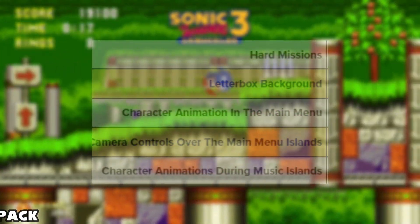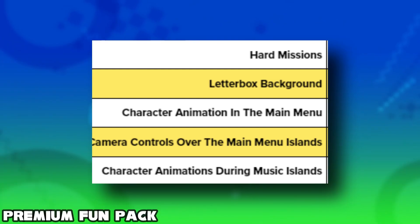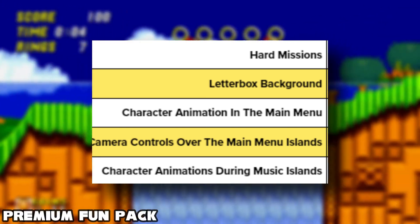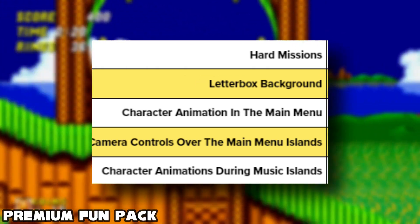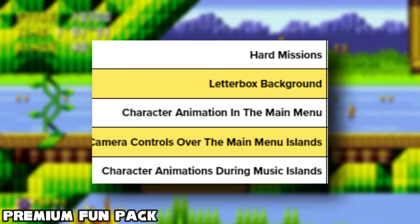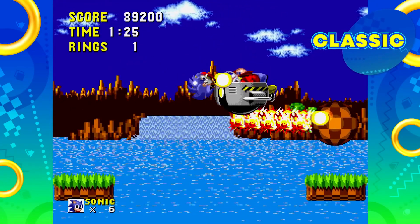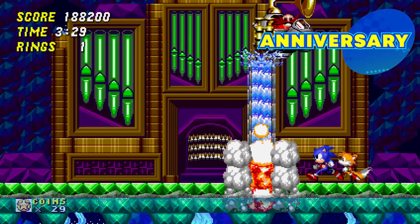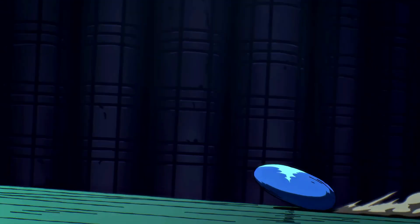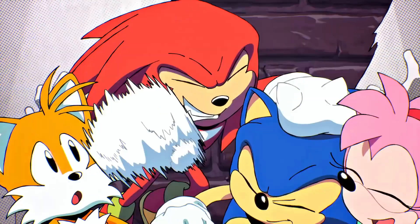Next up we have the Premium Fun Pack, which will be sold separately and included with the digital deluxe version. This includes hard missions, more letterbox backgrounds, character animations in the menu, and camera island controls — which could mean you can pan around the islands in the main menu. We also have character animations in the music islands, which I'm assuming is where you play the OSTs, kind of like how it's done in 3D All-Stars. My question is why they are locking these simple camera controls behind DLC — it's kind of dumb.